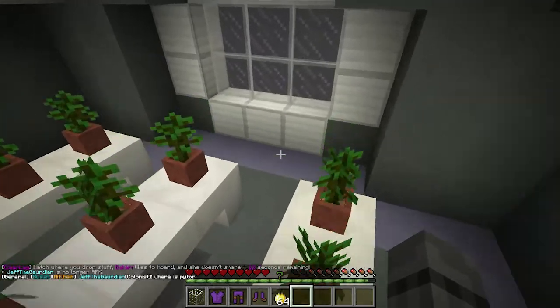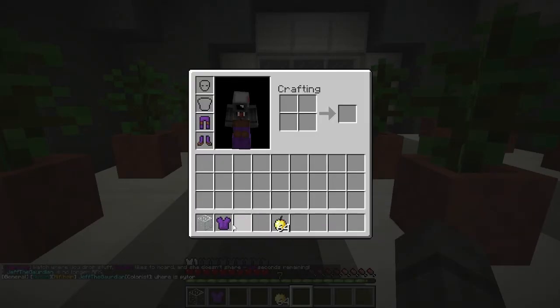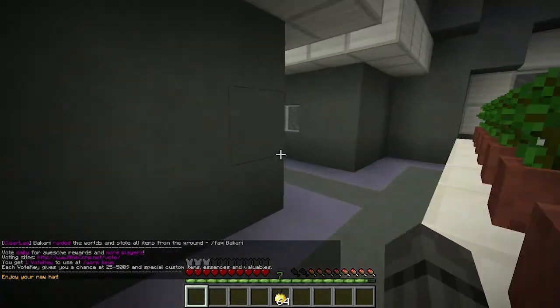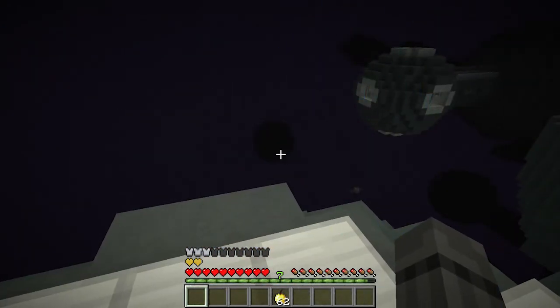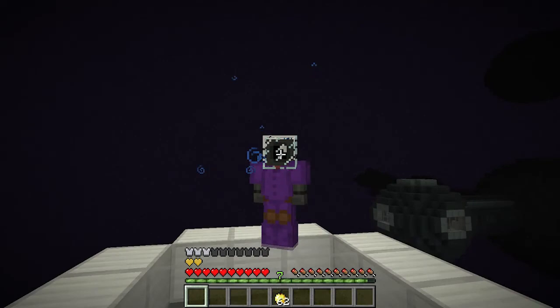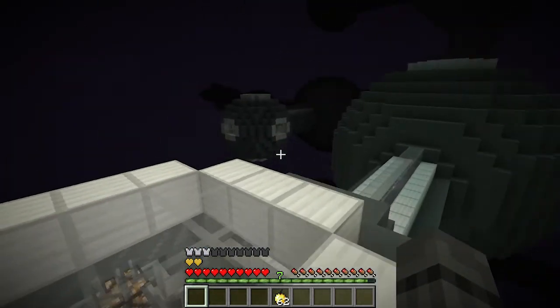Let's go outside of the spaceship real quick just to check it out, but first we're going to have to put on our armor and our helmet so we can breathe outside. All right, so we're on top of here. We can breathe obviously because we have our space helmet and space suit on.